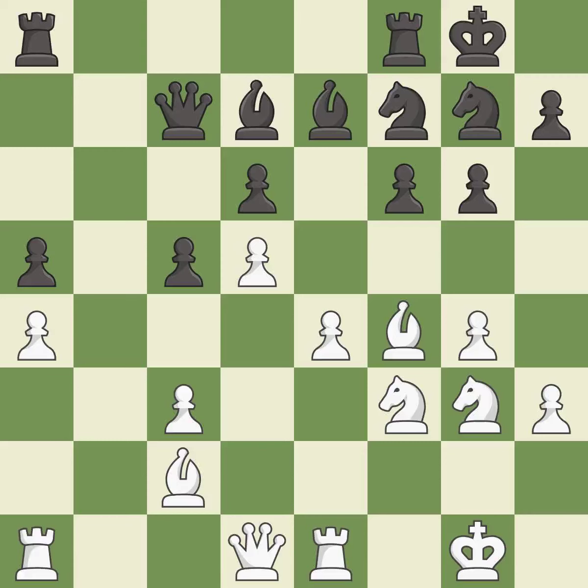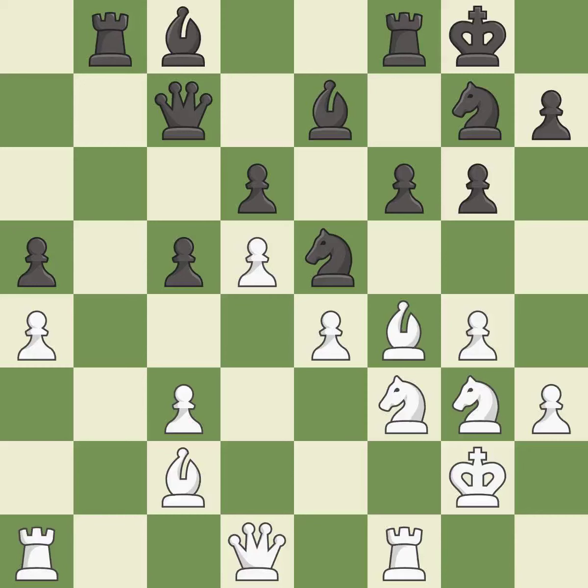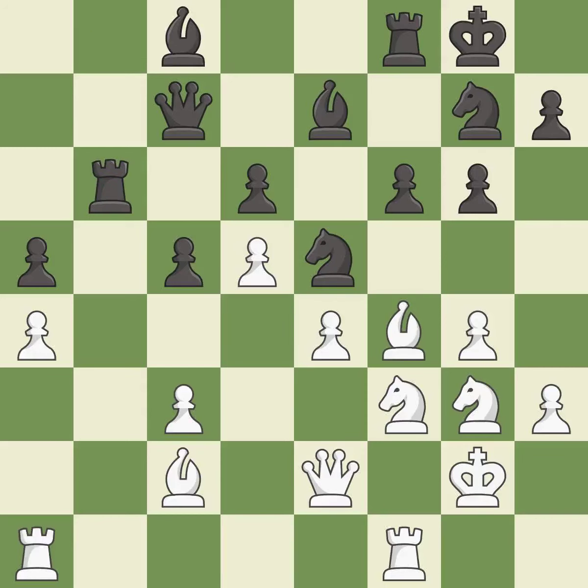Takes back — it is best. This offers to exchange pieces of equal value — it is best, the strongest option. This takes an open file, a common method for activating a rook — it is good. That's an unfortunate error — it is a mistake. That's not a mistake, but it's not the best move either — it is good. This connects the rooks, which helps them coordinate together in the future — it is good. This threatens to create an x-ray attack through two pieces — it is an inaccuracy.